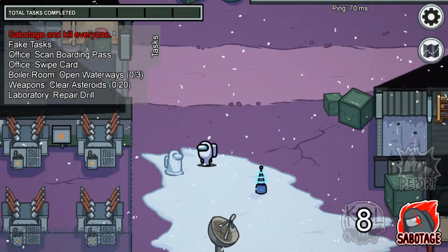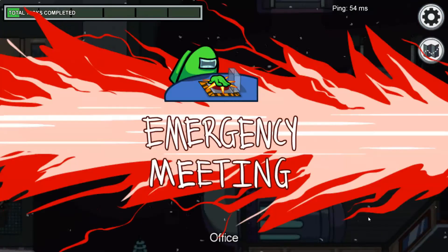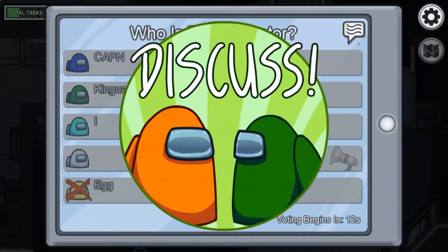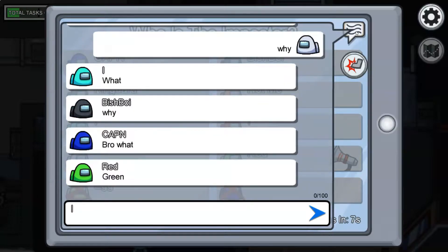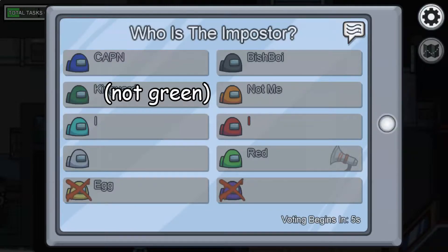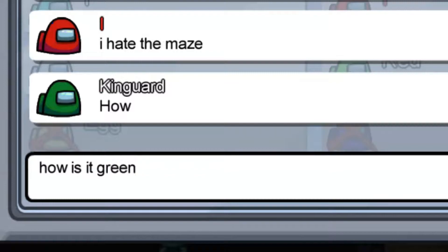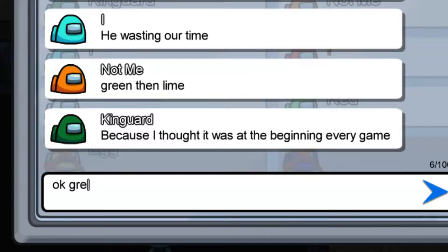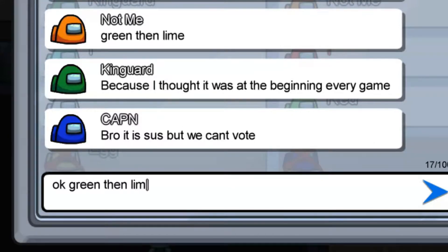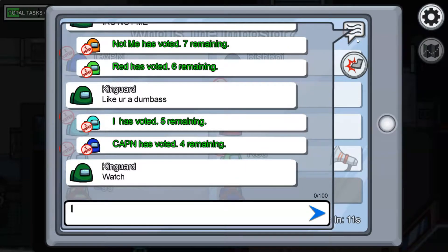Alright, we're just going to go straight down to the spot. Now we just wait. There's already a meeting called for some reason. The good thing with confirm ejects off is that you can accuse someone and get them out, and no one knows if they're the impostor or not.